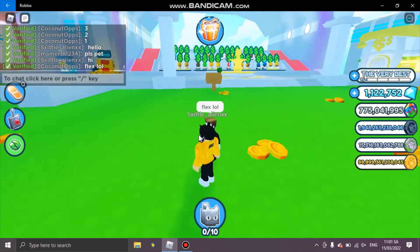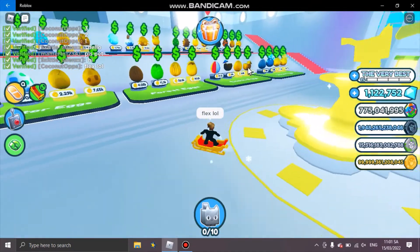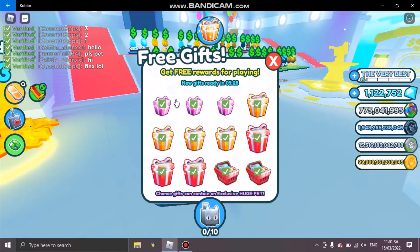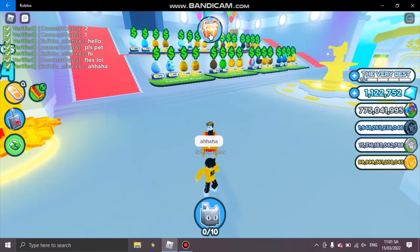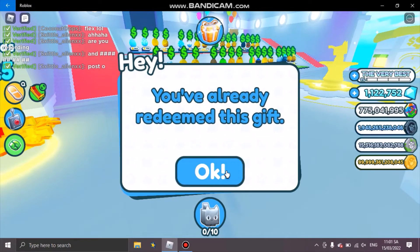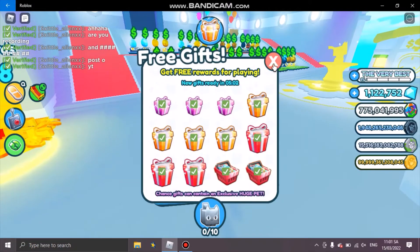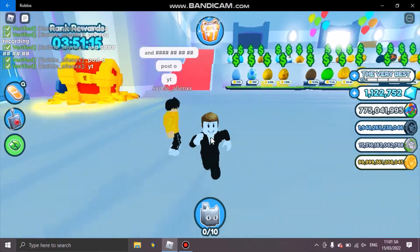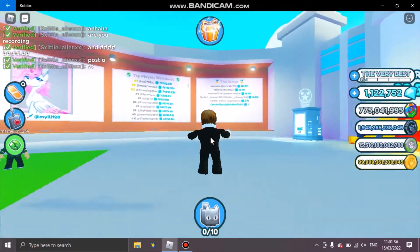In this update you can see right here the first feature is a free gift that gives you a chance to get an exclusive huge pet. You just play the game and you'll have a chance to get a huge pet. This gift right here can give you a chance to get a huge pet, and there are 2 big gifts. You won't have 2 chances to get a huge pet, but I have to say that is one of the hardest things you'll ever see.